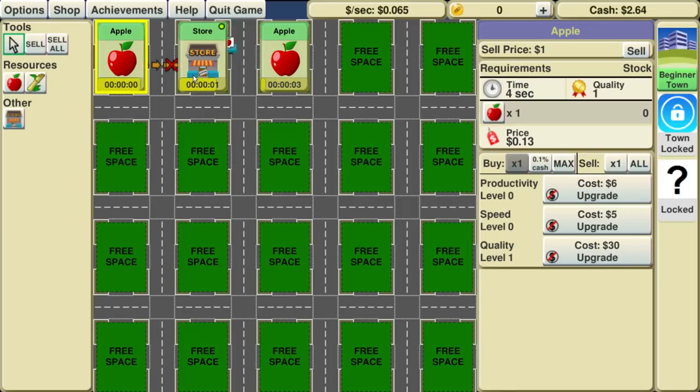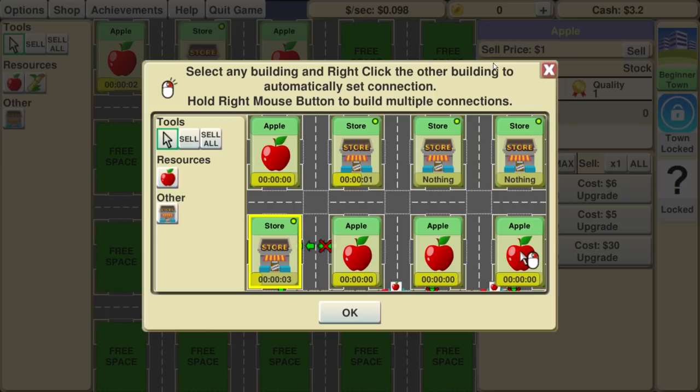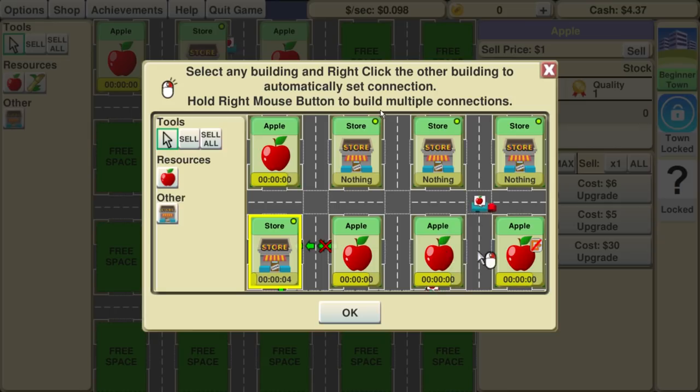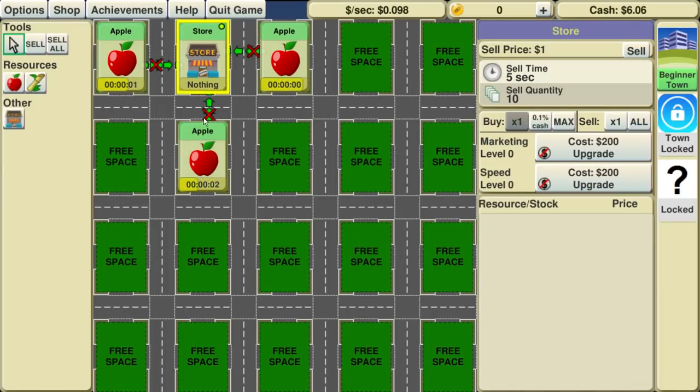It might not be like that — and it's all Apple stores. It looks like I just upgraded Apple. I wonder what happens if I sell them, because they still sell for one. Select any building and right-click on another building to automatically set connection. Is it selecting multiple stores? I'm confused — that might be what it was.